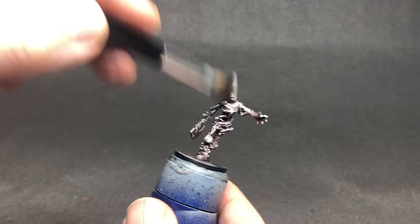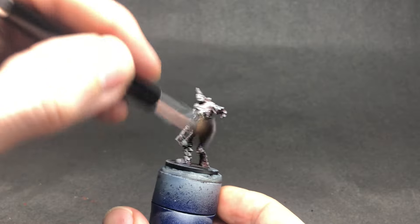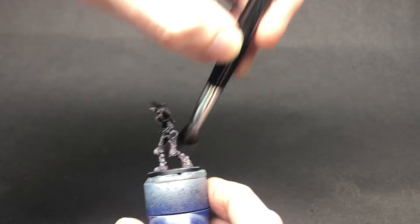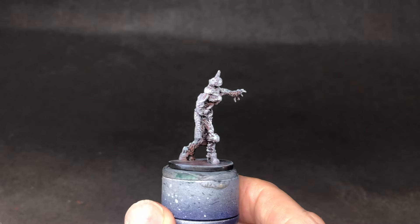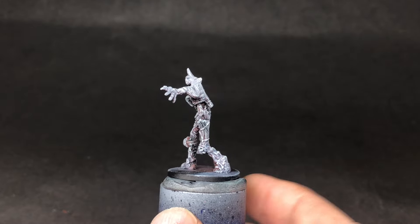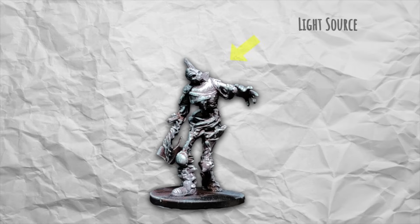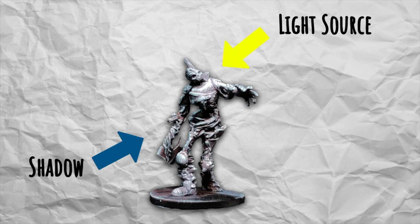Although I'm focusing mainly on the top, I still need to make sure that I've got all of the details picked out, so I will do a little bit of the undersides as well. That lighter colour is finished, but I want to add some value and get some shadows in. I'm going to focus on imagining that I've got a light source coming from the top right and shadows from the bottom left.